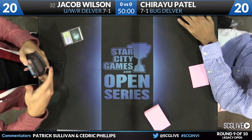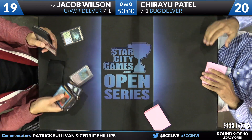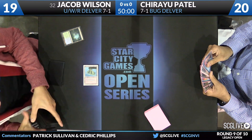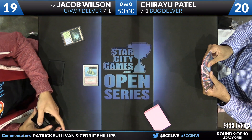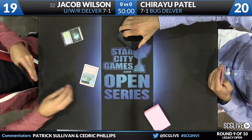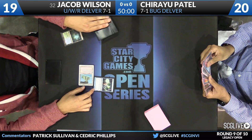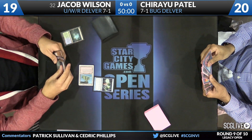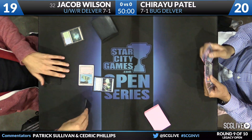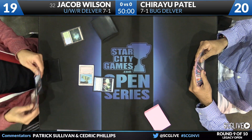Wilson is going to play a Misty Rainforest, going down to 19. We'll see how he wants to start the game — manipulation or creature. These kinds of matchups are either frustrating or comical depending on your perspective, because they are very land-light strategies with all non-basic lands and four Wastelands in each deck. Neither player is running Stifle, so Wastelands will make things look a little awkward.